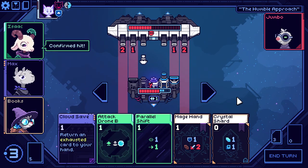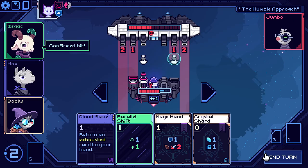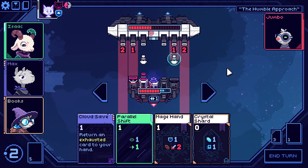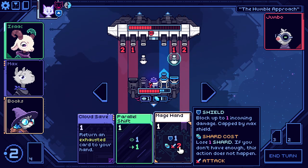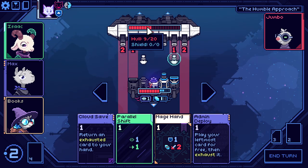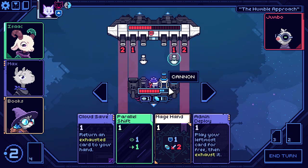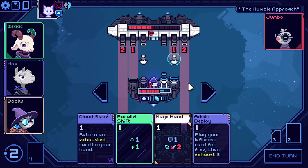Taking two damage here. Attack drone B. Seems a bit aggressive — let's just shard it up. Do I win? If I do four, it goes to five. Not quite. What if I parallel shift? Four, six, seven — not quite. We'll just keep it simple here. No, I want this to block the damage, so we'll just pass.